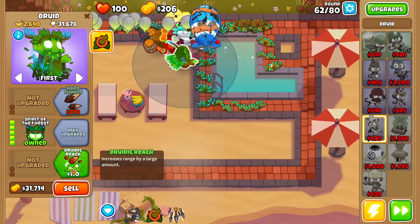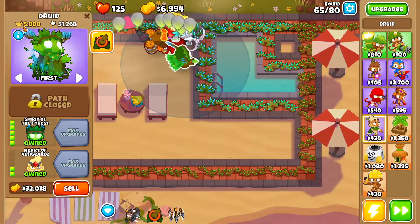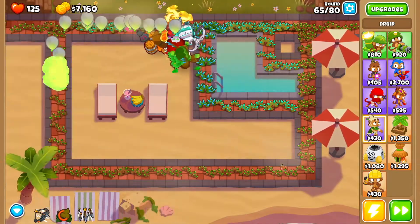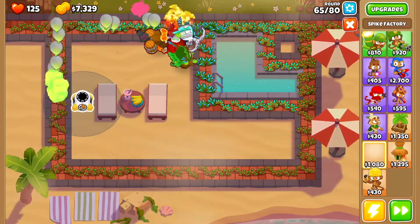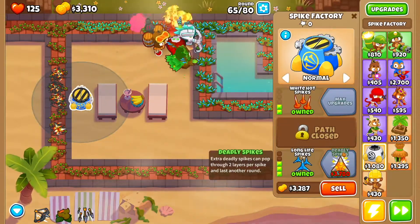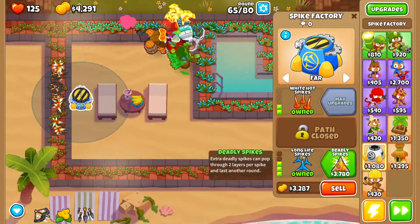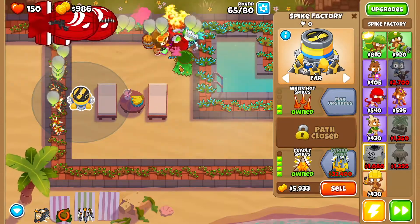Get Spirit of the Forest, then Druid Reach and Heart of Vengeance. Keep using the druid's Jungle's Bounty ability — I've already made 5,800 cash just from it, so it really helps. Next, get yourself a spike factory: Bigger Stacks, White Hot Spikes, Long Reach, Smart Spikes, Long Life. Set it to Far and then get Deadly Spikes.